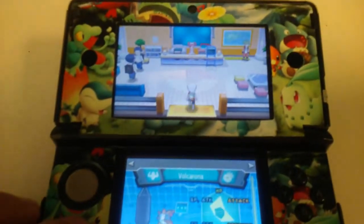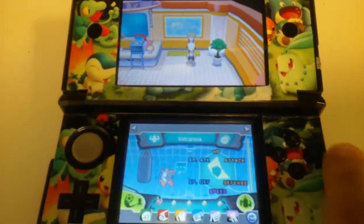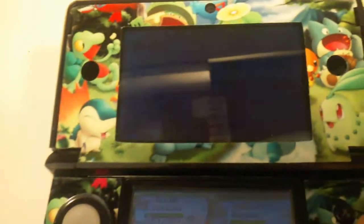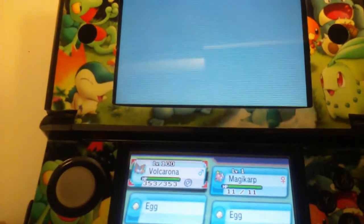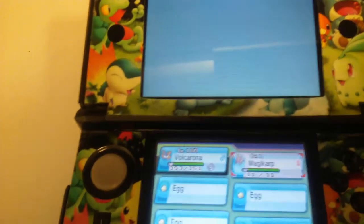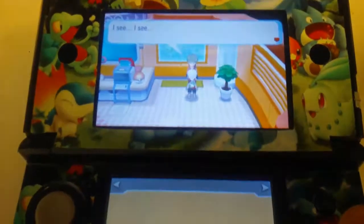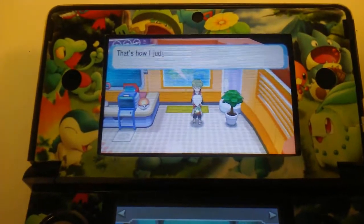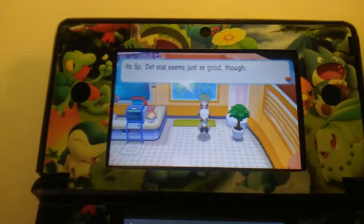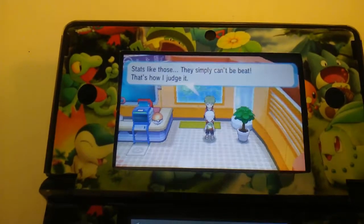I have seen videos about this — people get their shiny and then have a bunch of eggs left over and just don't hatch them because they reached their goal, but then they continue hatching and realize two or three more pop out. It's nice to see that happened to me. Outstanding — it says HP, Attack, Special Attack, Special Defense, and Speed.